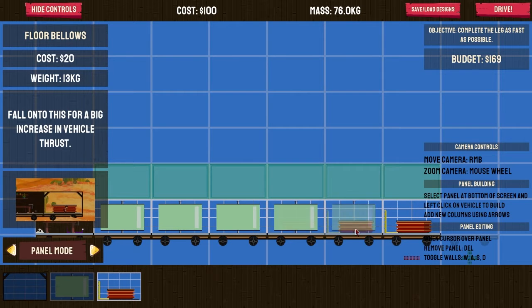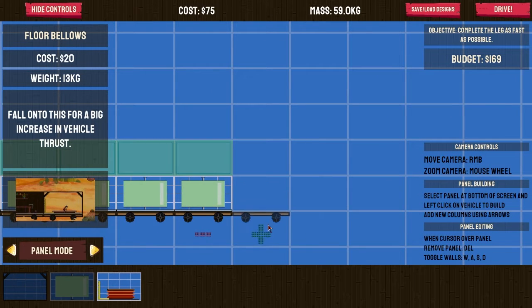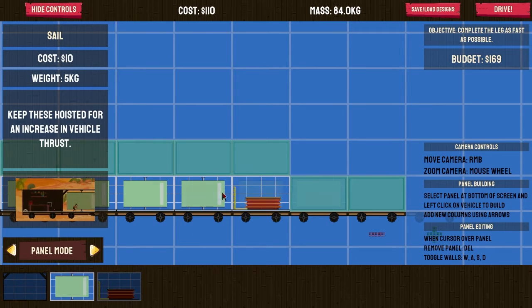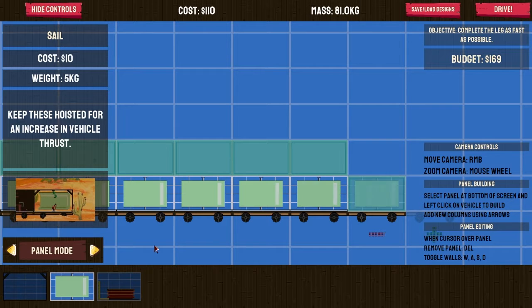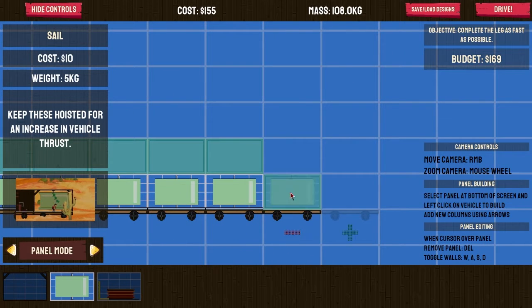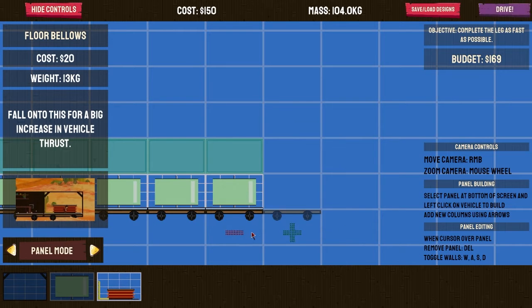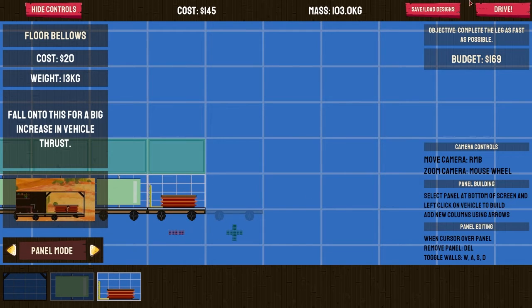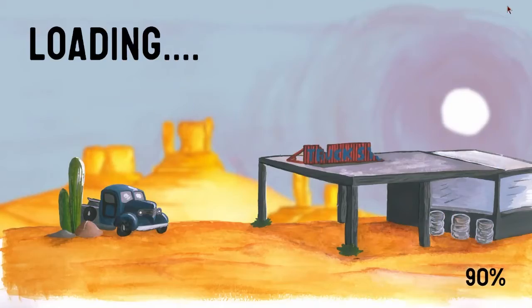We're just gonna put in this bounce floor kind of thing here — that'll give us an increase of speed. We have 106. How much is that? That's 20. Okay so we can add a bunch of sales. We need to remove one more — move another one — there we go. Now we'll hit drive so we'll have a super boost.